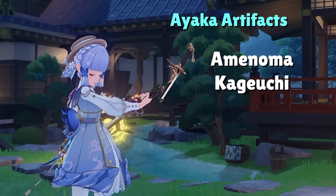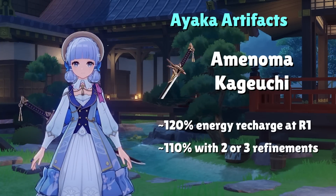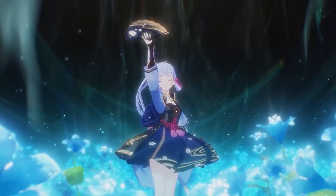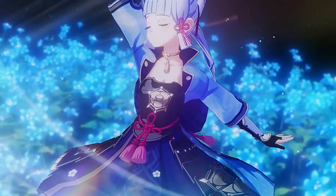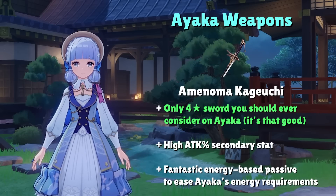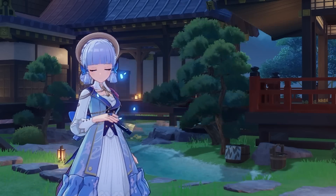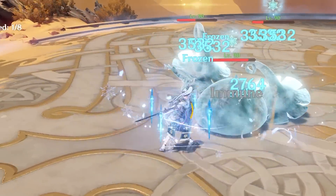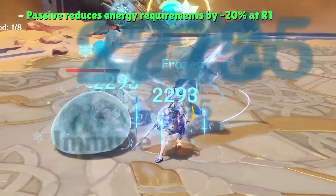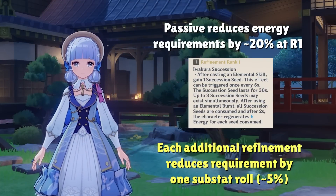With the Inazuma craftable Amenoma Kageuchi, Ayaka can hover closer to 120% energy recharge at R1 and even down to 110% at higher refinements. If you don't have any 5-star swords, Amenoma Kageuchi is the only 4-star sword you should ever consider on Ayaka. It provides a high secondary attack stat to complement her high base attack, and its energy passive can reduce her energy requirements by about 20% at R1. Each refinement allows you to drop another energy recharge roll in artifact substats, equating to about 5% per refinement.